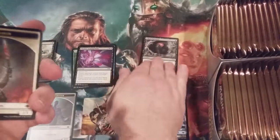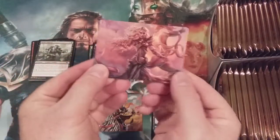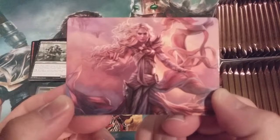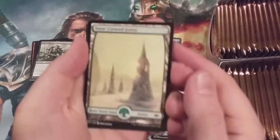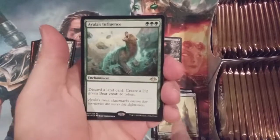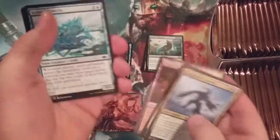Cabal Therapist — that was our first rare. And we get a soldier token... oh, there it is! I am just speechless — the artwork is just magnificent. Serra the Benevolent! You are going to have your own spot. Snow-covered forest with Yawgmoth's Influence — rare number two. Casting triple green on that one.